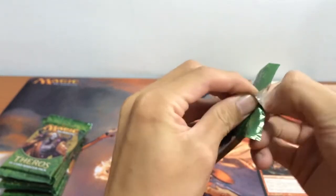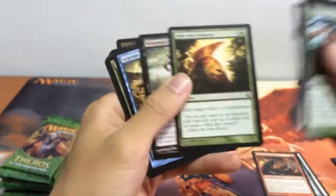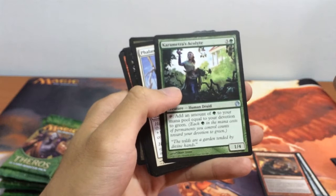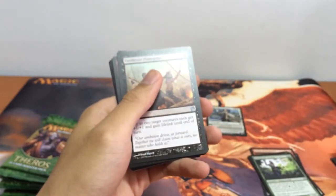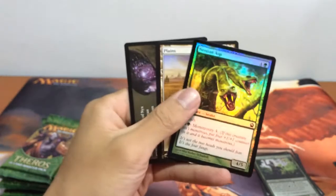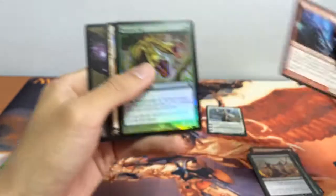I cannot stop laughing. This is so interesting. Let's try to continue to open up the rest of our packs. In the next one we have another Flank's Leader — another Flank's Leader! The value is just hilarious. We also have a foil — just a foil common, the Nessian Asp. And our rare is Labyrinth Champion. Not that interesting, but we have another foil card here.